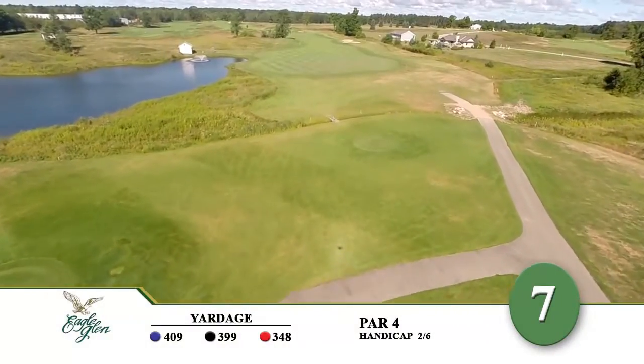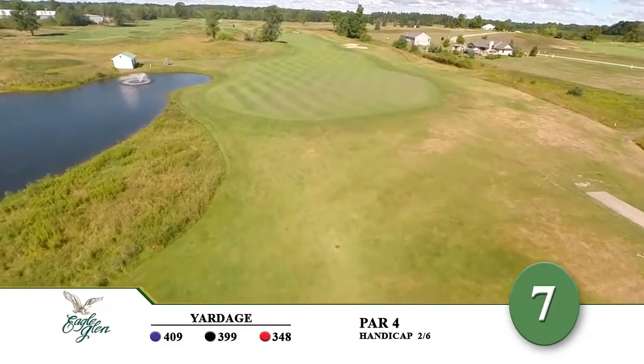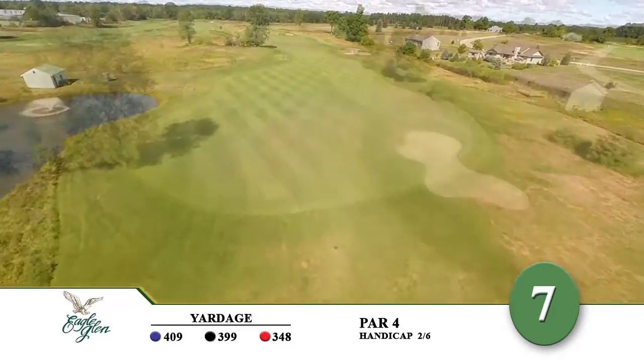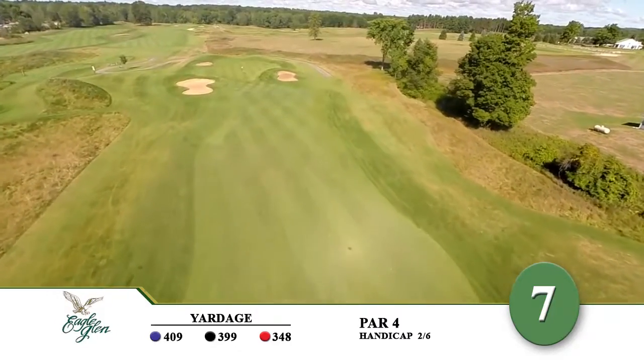Number 7 at Eagle Glen is the number 2 handicap hole on the course. It's long and tight off the tee. There's water on the left and out of bounds on the right, so accuracy is a must. Trees and mounds on the left could cause a problem for the second shot to a green that's well protected by sand.